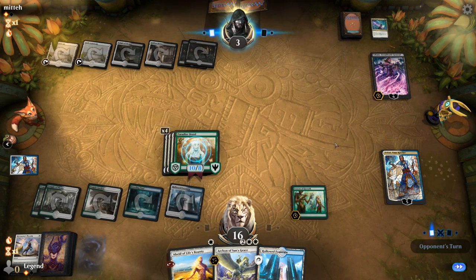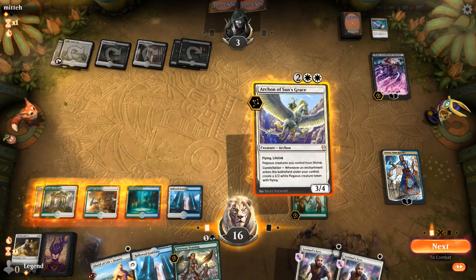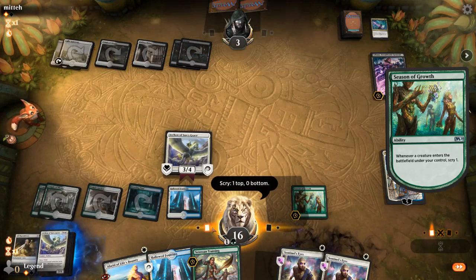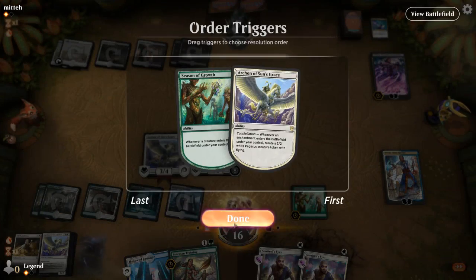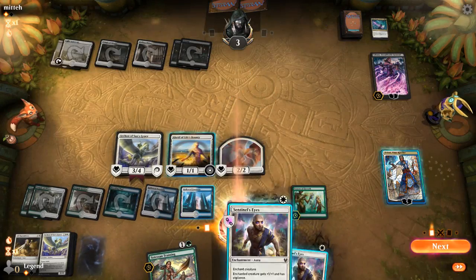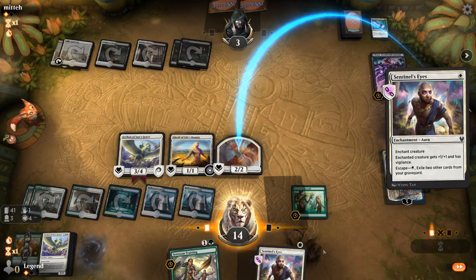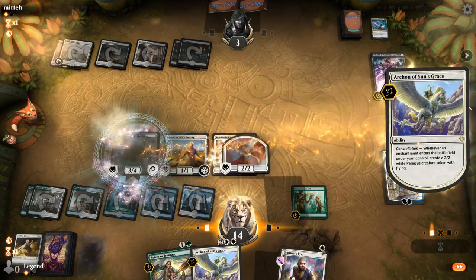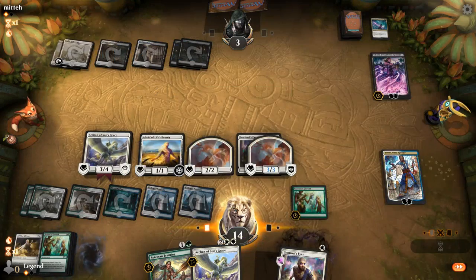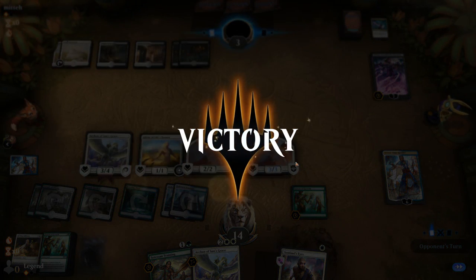They do have Liliana — worst case scenario. But we get to refuel here with Archon. Another Archon seems good. Might as well play Sentinel's Eyes. Should probably prioritize exiling creatures in case of Kaya. Another Season seems good. And that does it — sweet! Managed to beat black-white Doom Foretold, onto the next one.